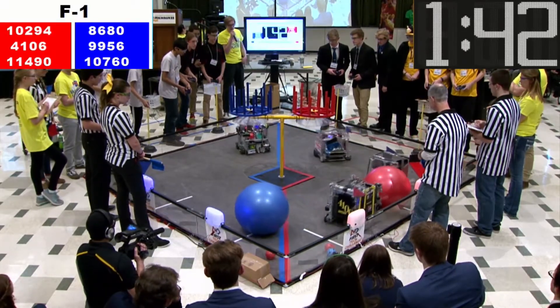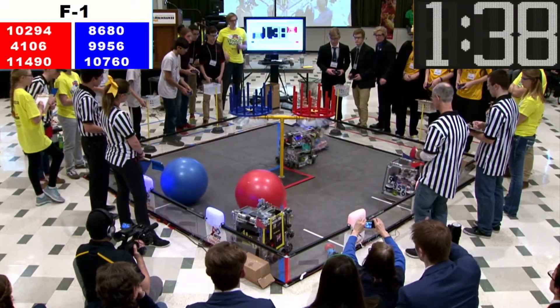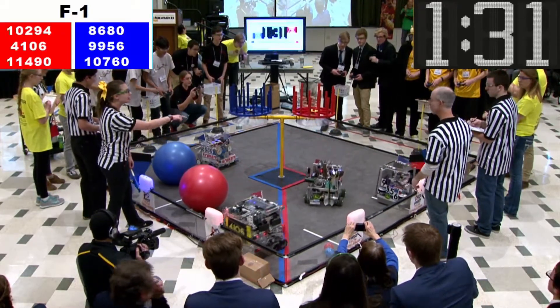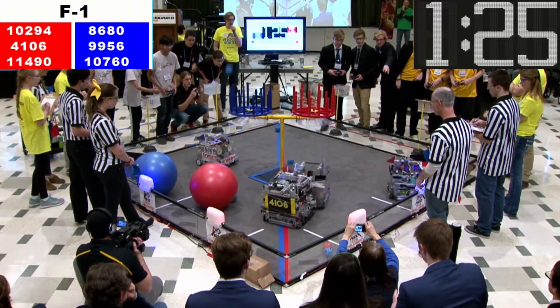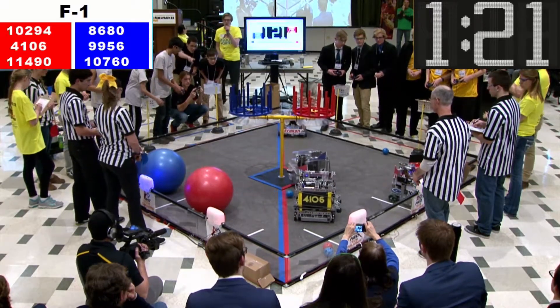Very rough game here. They're going to try to switch these beacons over to their color. Couple shots over there — the Edge slam dunking one in for red, slam dunking another one in for red. The Knack lining up — Knack stealing a beacon for blue. We got two red, two blue.